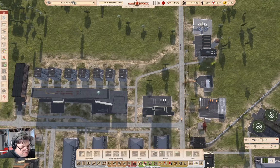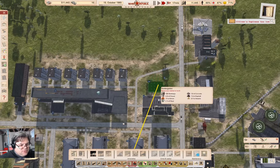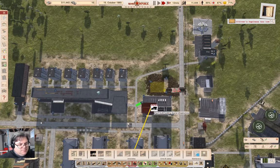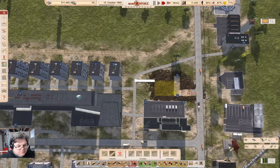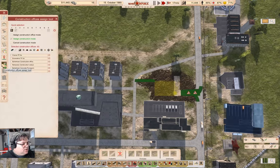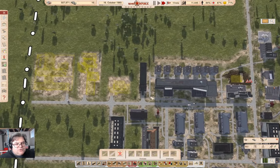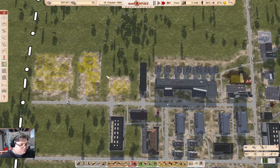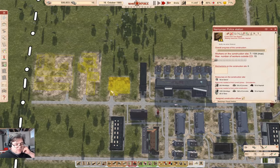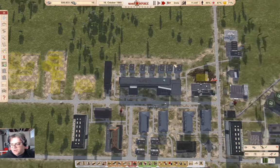That's easy enough to do — state infrastructure, kindergarten. We can fit one in here nicely. Then we can go ahead and connect this like that, build that. We can now come in here and assign those. So if we put a kindergarten there, that should improve our workforce ever so slightly as well — because as you see, unable to work because there's no kindergarten. These things will take a boatload of time to construct and they'll just tick along in the background.